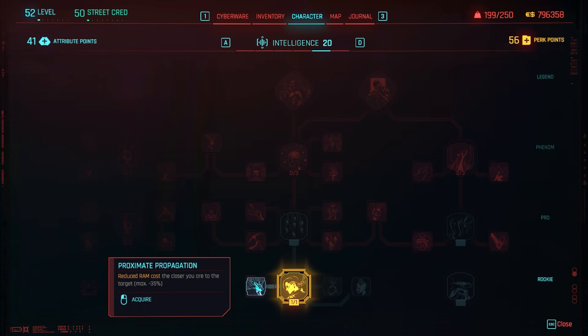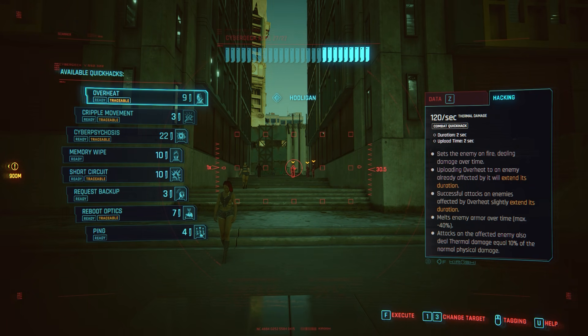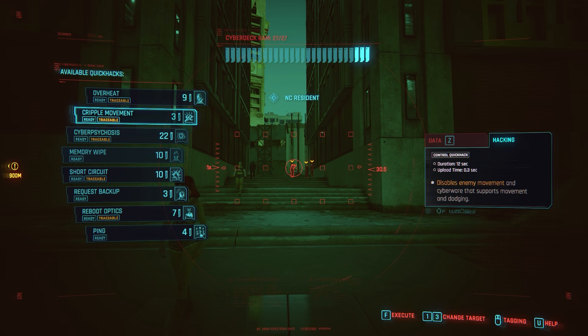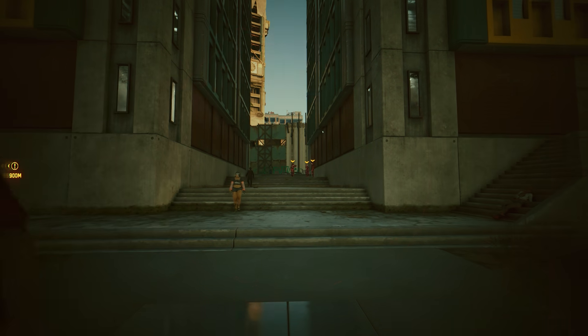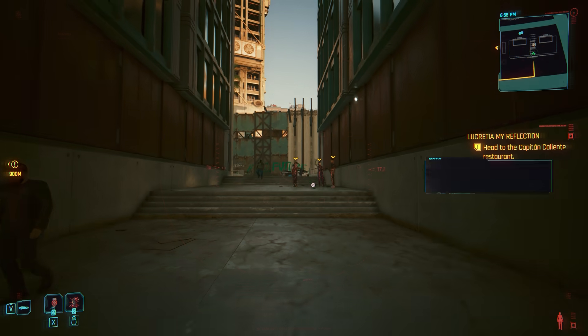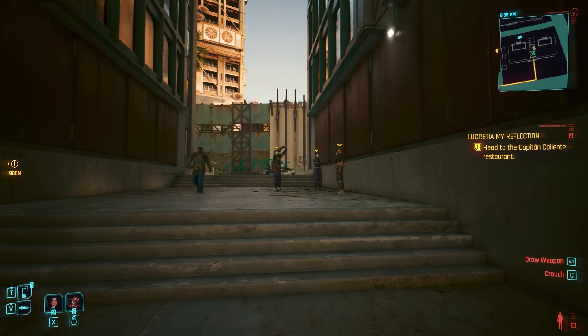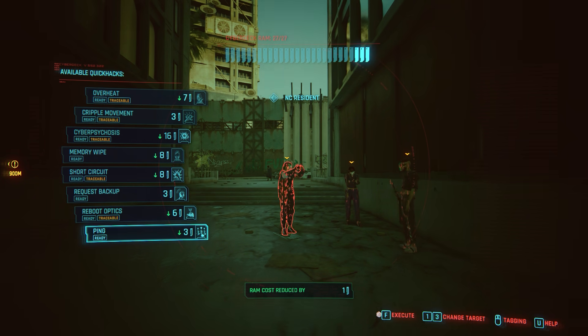Next we have Proximate Propagation — it reduces the RAM cost the closer you are to the target, maximum is minus 35%. As you scan enemies and get closer, the costs start going down. The ones that cost the most will drop first since percentage reductions are more obvious on higher costs. You have to be about this close to start getting an actual reduction.